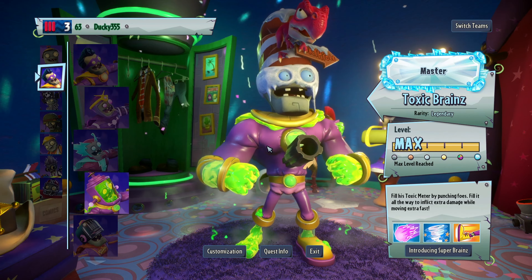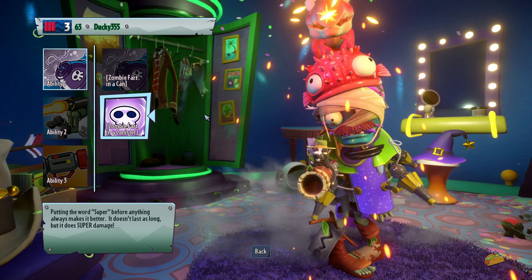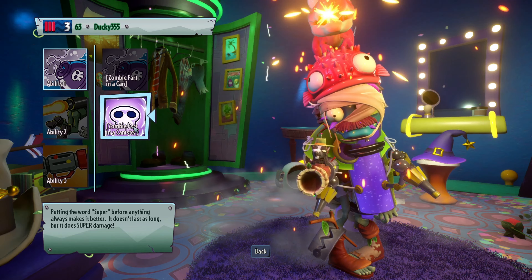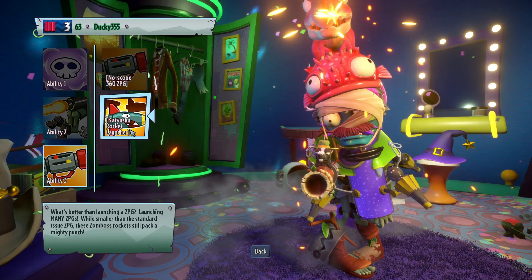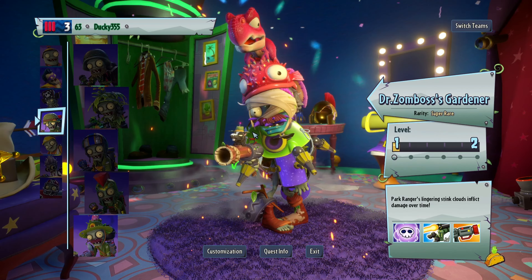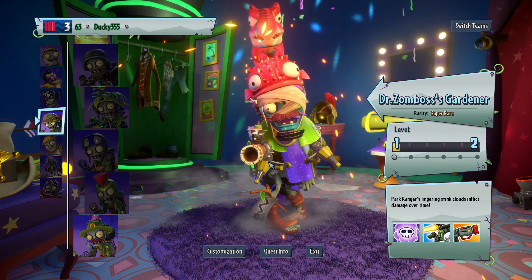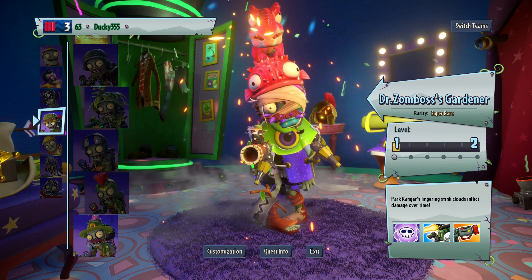Ha ha ha ha! This is awesome. Zombie fart and a canister. Fly, zombie, fly. No scope 360's EPG. Anyway! This is gonna be the thumbnail! I broke Plants vs. Zombies Garden Warfare 2. We're gonna take this screenshot now. You guys are being a part of the thumbnail. Awesome, right?